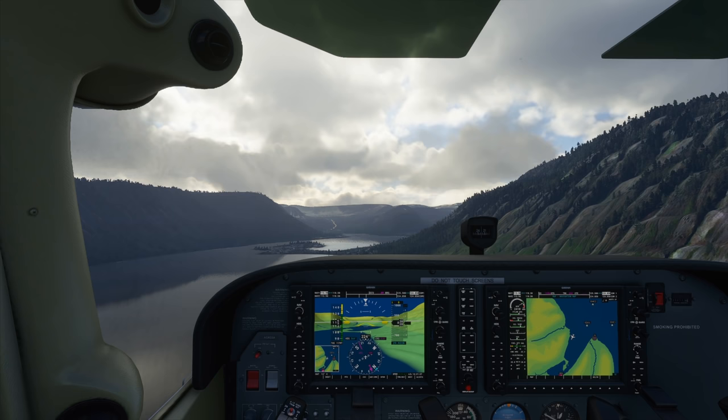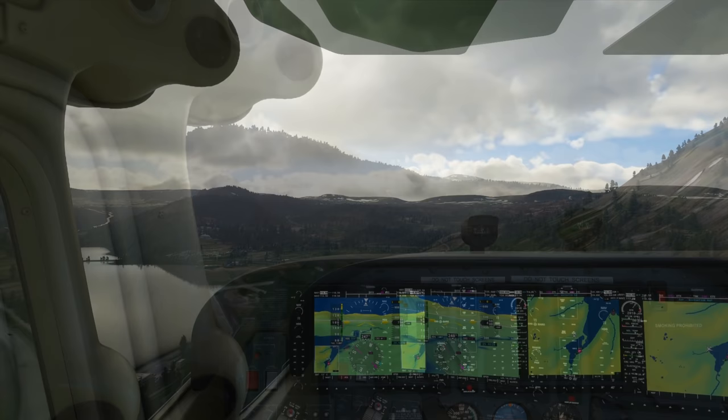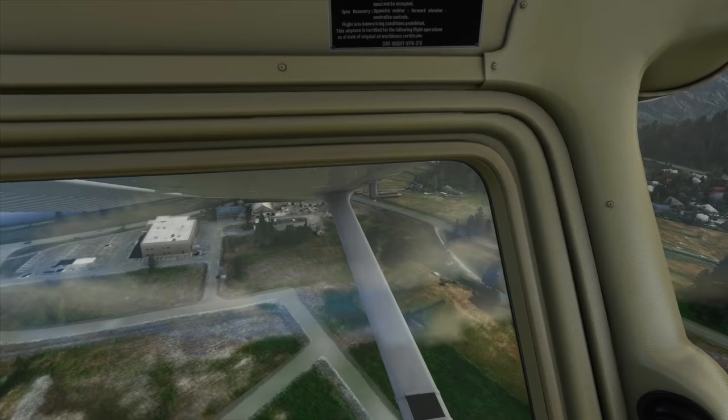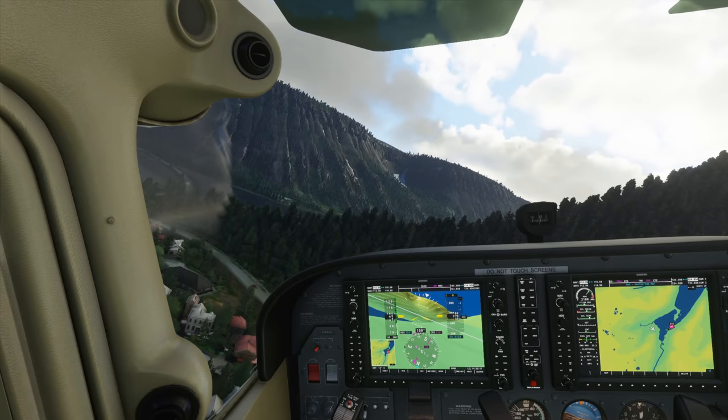The initial part of the approach really didn't seem to be too difficult. If you keep aligned with the rising landscape here on the right, you will automatically, more or less, be parallel with the runway. The really interesting part is the final turn at the end. There are a number of ways you can deal with this — one might be to maintain some height and then descend fairly quickly on the final approach to the runway; the other, which I chose, was to fly low over the buildings and the hills, making the final descent a little easier.